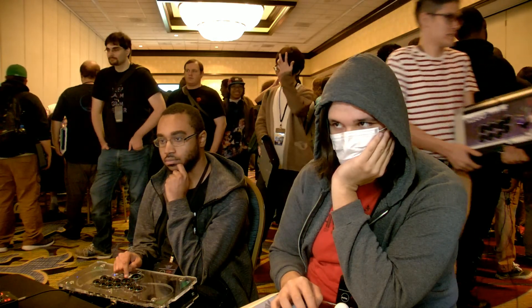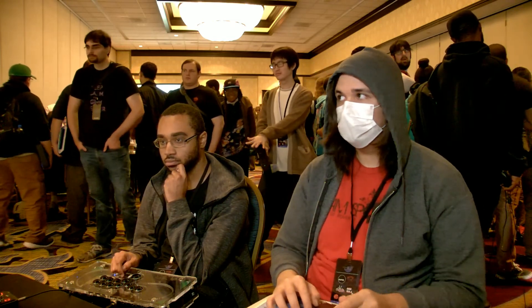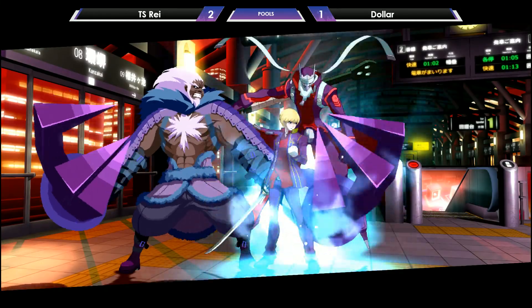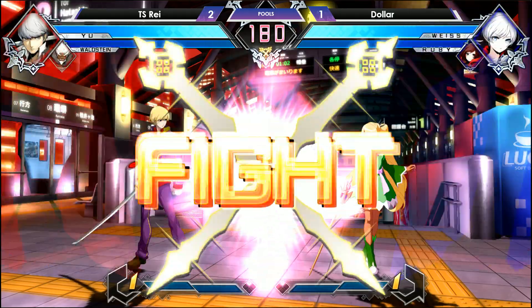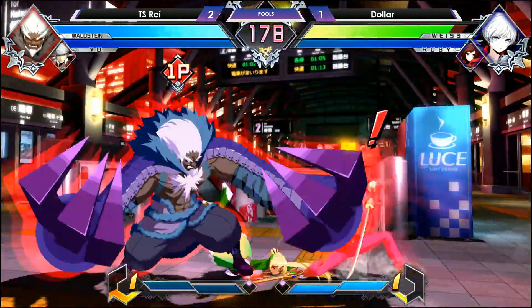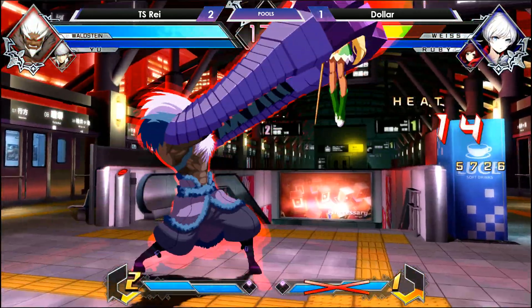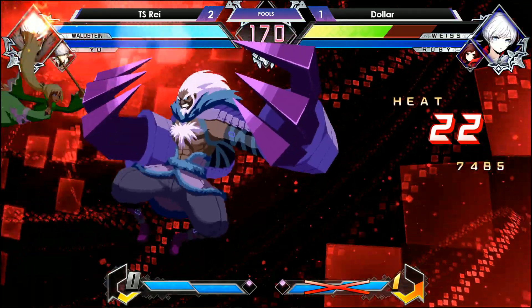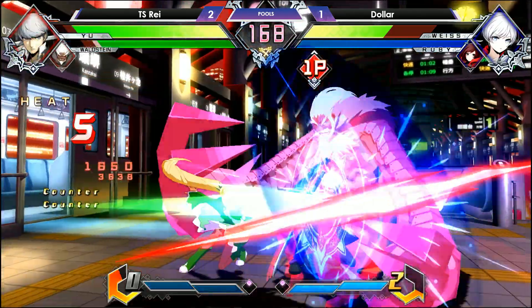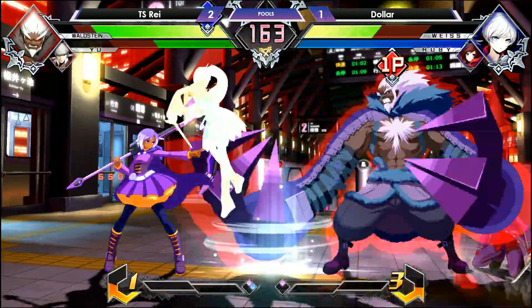It doesn't look as cool. But if it's frame zero, how do you have time to DP? You have to guess — you can't react to it. You have to read that he's going to do it and pull the trigger. Nice adjustment that last round by Dollar. Dollar taking it a little slower and blocking a lot of the mixups that last game, but as you see he gets hit by that mixup once again. TS Ray taking full advantage of the active switch mechanics — Dollar not so much. Do you think that him not utilizing more of the game's mechanics like active switching might be holding Dollar back a little?